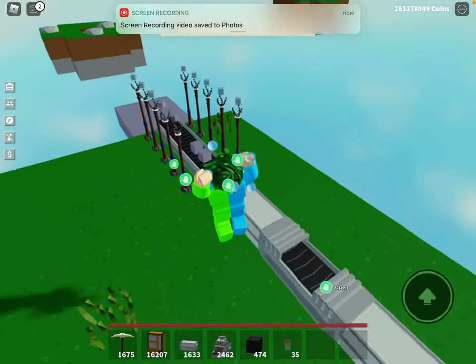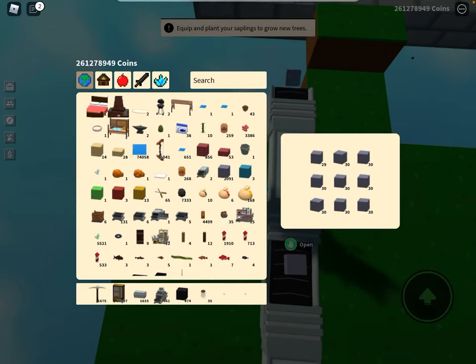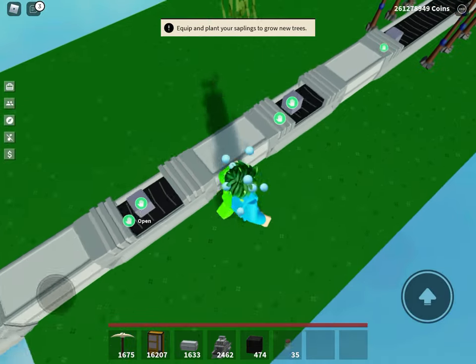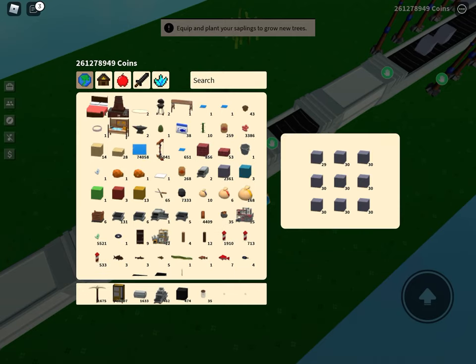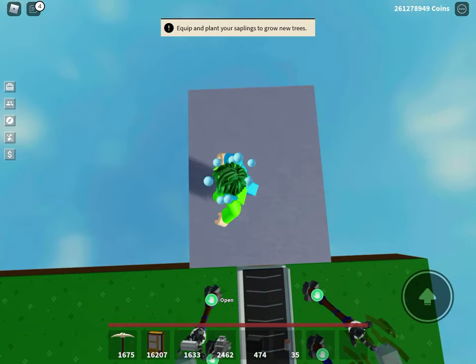Hello there. Today I will tell you how you can do a dupe. First off, you have to get some clay. Once you get some clay, build this thing here.